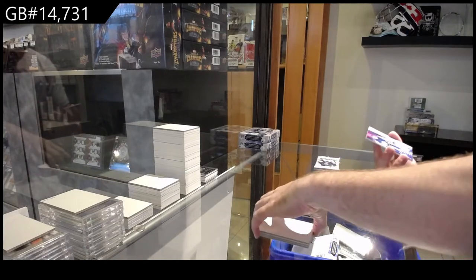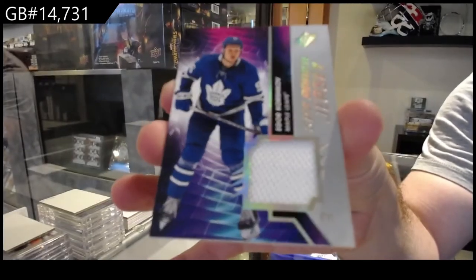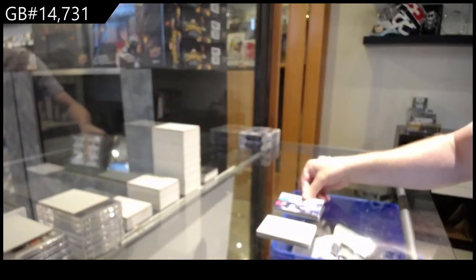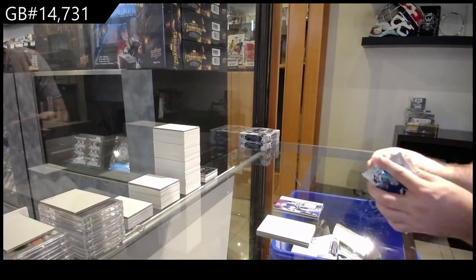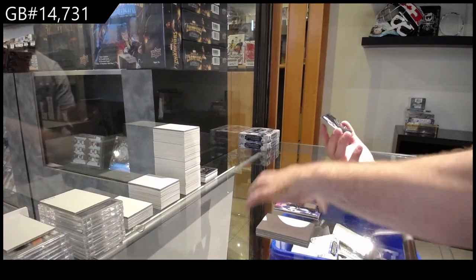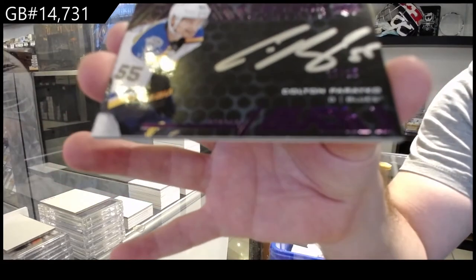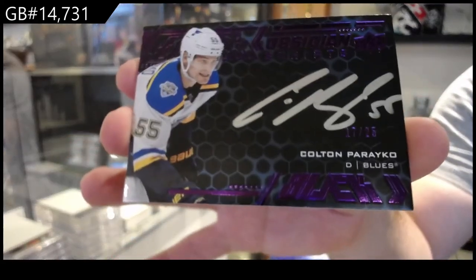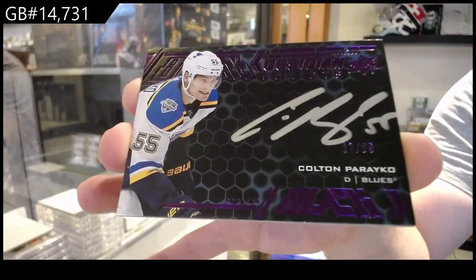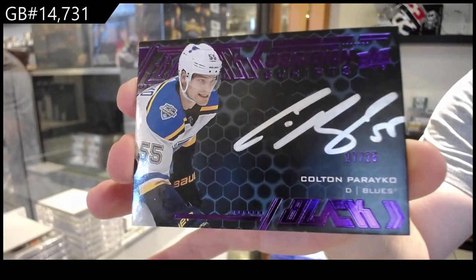We've got a Rookie Jersey of Korshkov, Maple Leafs. Korshkov. And an Obsidian Scripts, purple, numbered to 25, Colton Parayko for the Blues. Beautiful, out of 25.